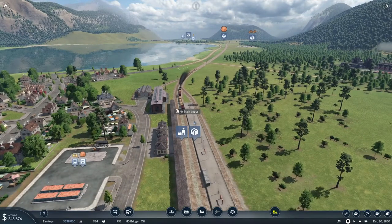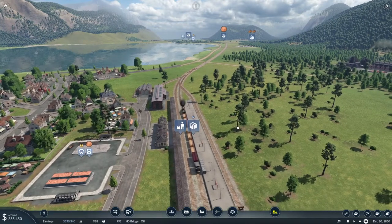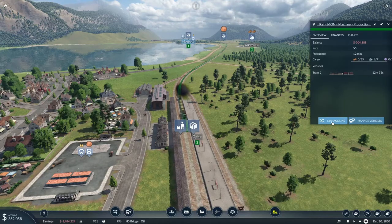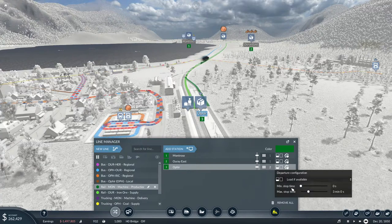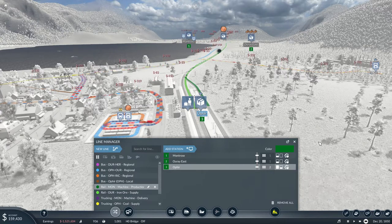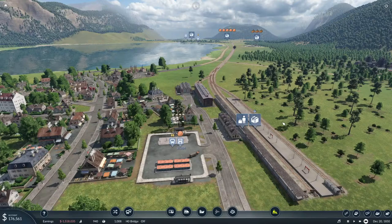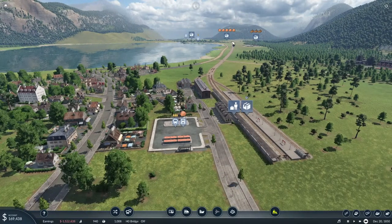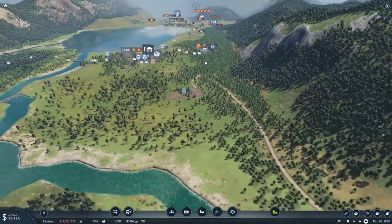So this should work. We've got to let this train go through its cycle or we're going to confuse the heck out of it. Let's let it do its thing — it'll pick up some steel and take off. We need to manage the line because we need to tell it when it comes back to Ophir that we want it to use the new track and wait until it has a full load. We're going to give it a minimum of 10 minutes to start out.